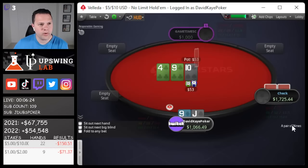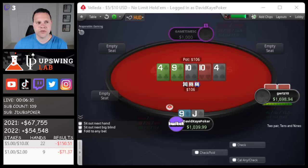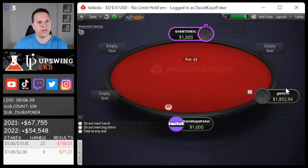Open jack-9 here, get called, we'll check back our middle pair. 10 on the turn — pretty good card. Leads out for half, pretty clear, just call I think. Four spades river, feels like a pretty good river card. Bet for half pot — we don't love that we block queen-jack and jack-8, but it's gonna be a call. And that is slightly up-piped on the 9.